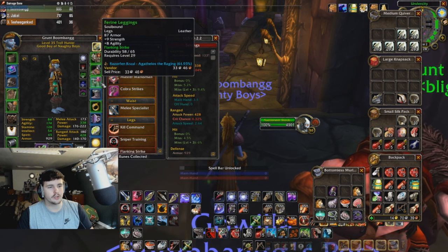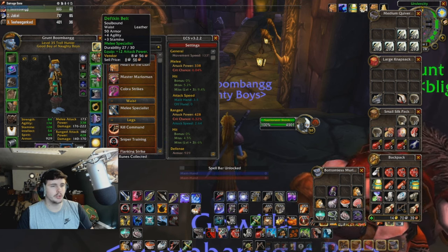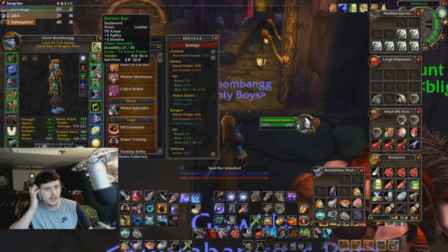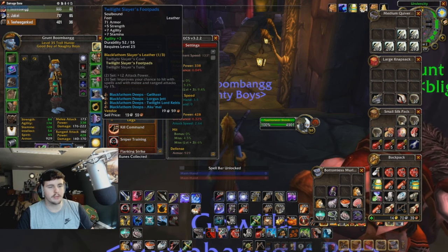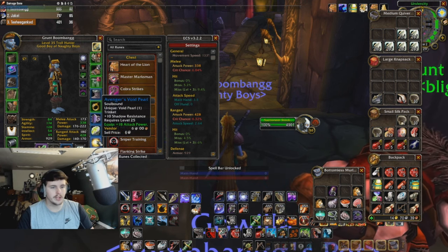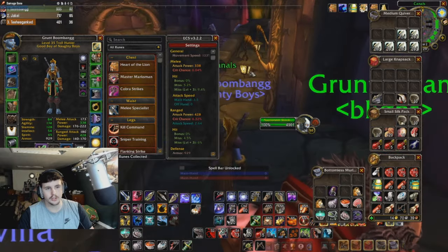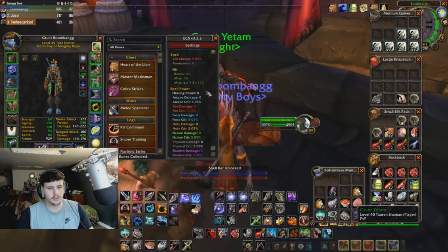I have Beast Mastery on, melee specialist, flanking strikes — and all my gear is pretty solid. I could use a new waist; I basically have it on for the 12 attack power. I have the raid set boots and just need one more piece for the set bonus. Plus 12 attack power, plus six agility ring, and I have the strength ring because I'm a melee hunter. Then my Rune of Duty and the Pearl — plus 18 attack power. Six percent chance to crit with melee; attack power could be a bit better.